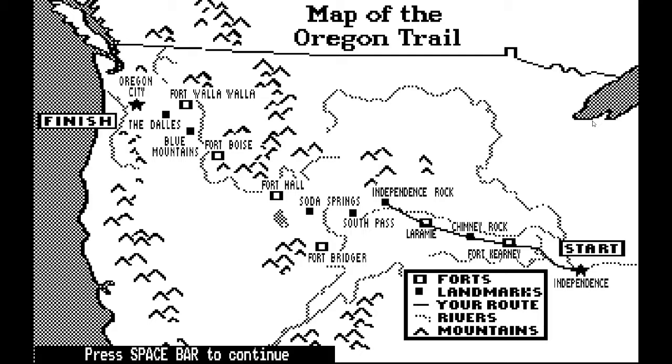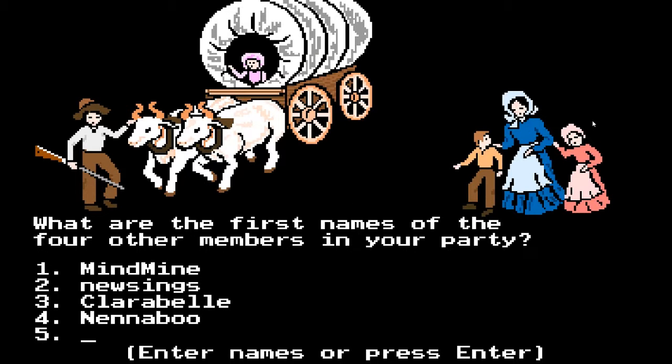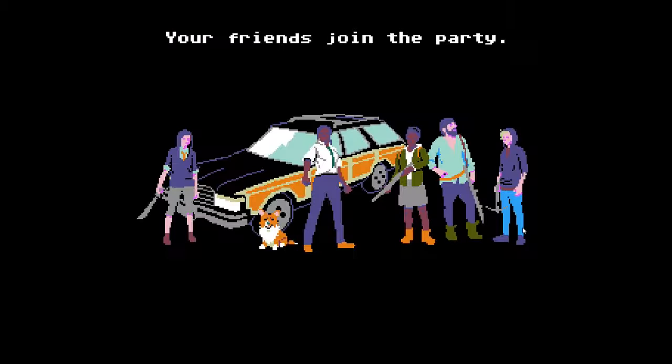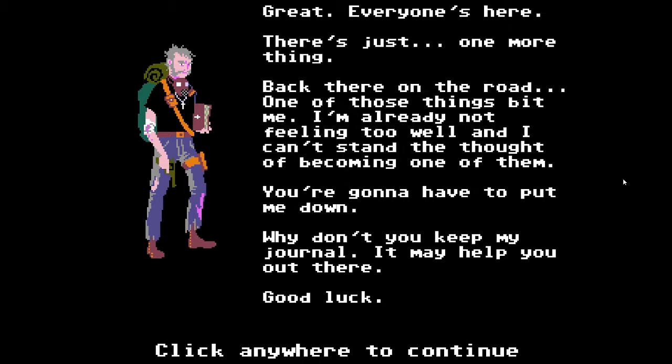Whereas in The Oregon Trail you travel west to Oregon from Missouri via a covered wagon with your family looking to settle for a better life, in Organ Trail you travel west from Washington DC in a station wagon with four of your friends, scavenging for supplies and fending off the undead looking for safe haven.